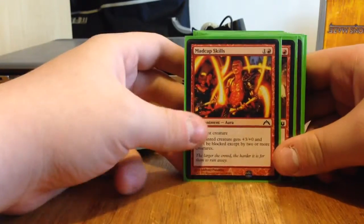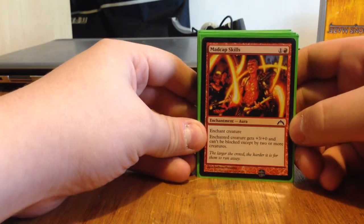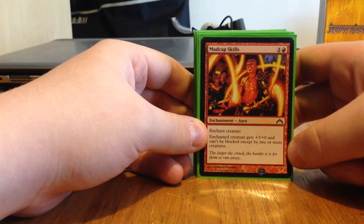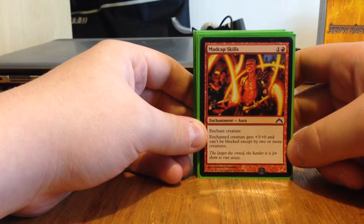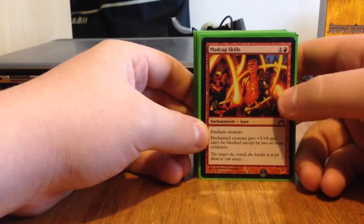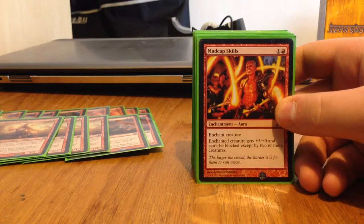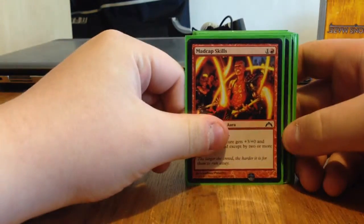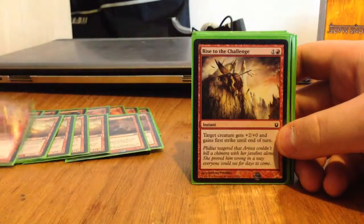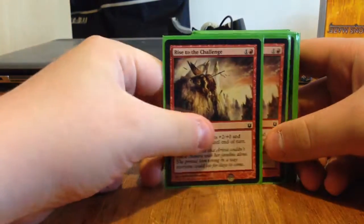Then we've got Madcap Skills — probably one of the best commons I know of from Gatecrash. It's a two-drop Enchantment. The enchanted creature gets plus 3, plus 0 and can't be blocked by two or more creatures. That is ridiculous. If you give it to something that has First Strike as well, it's just insane — I can't even.